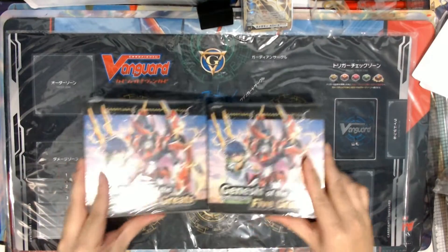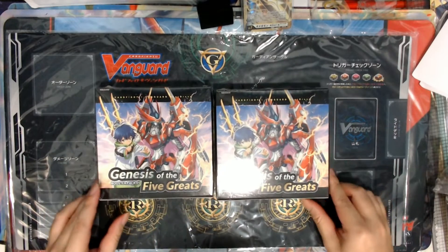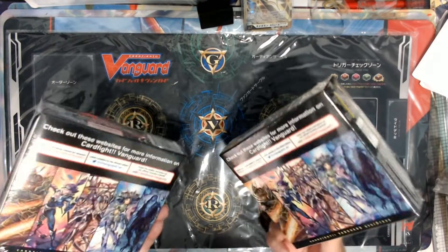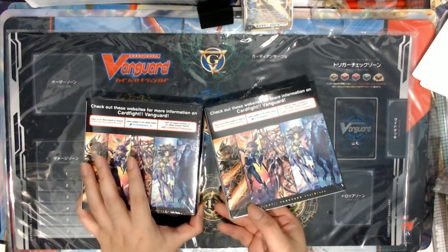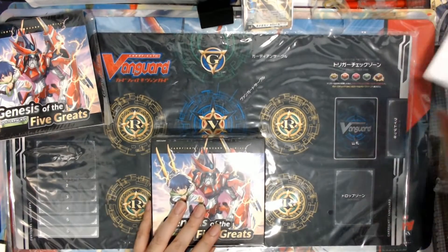So we're gonna find out what is the content inside here. Welcome back — I'm going to unbox two boxes this time. Here we have the DBT01. Like I told you guys, there's no more clan, only nation. So there's only five types now: Dragon Empire, Dark States, Brand Gate, Keter Sanctuary, and Stoichia. All right, so without further ado let's open this box and find out.